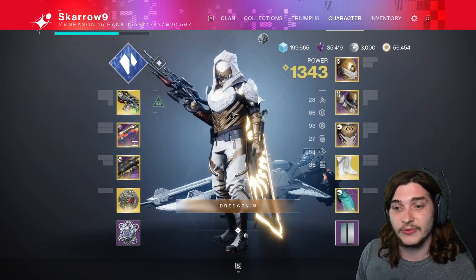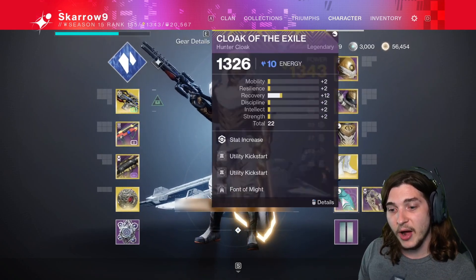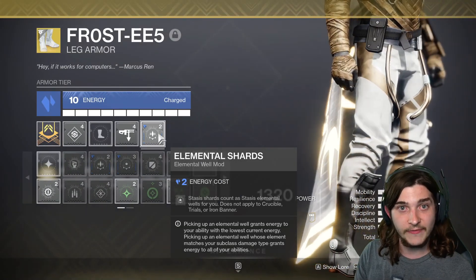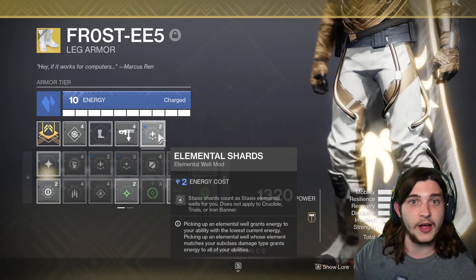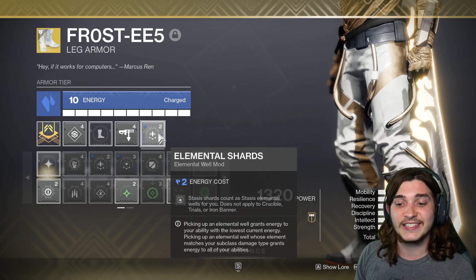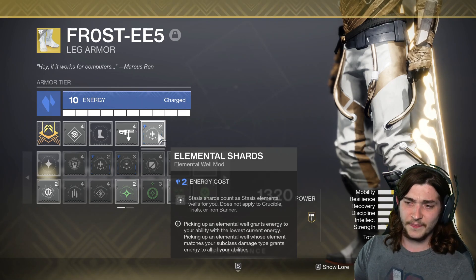This build is absolutely insane, and it all stems from a mod that became available today: Elemental Shards. If you have not visited the Helm and the Wayward Compass, go pick this up. It makes it so that stasis shards count as stasis elemental wells for you.